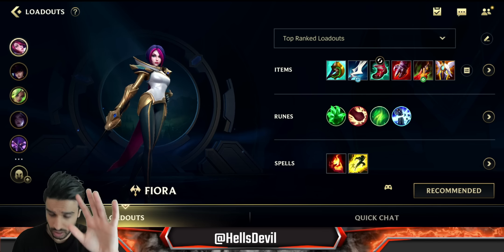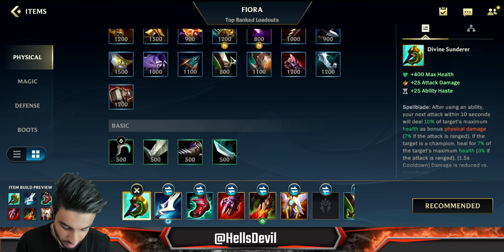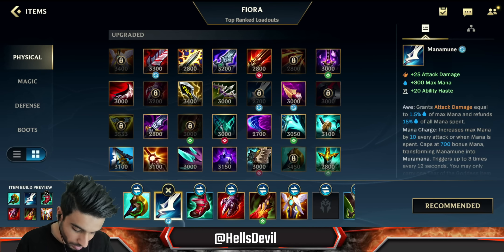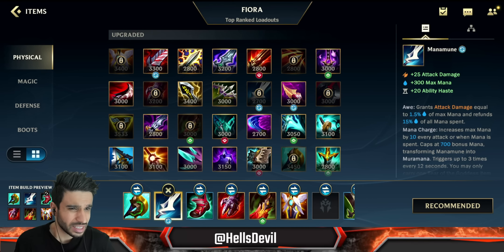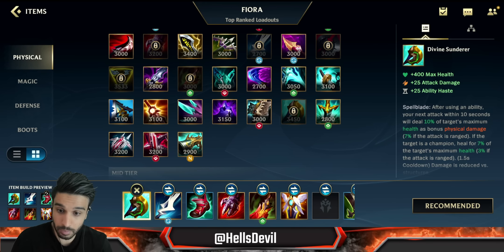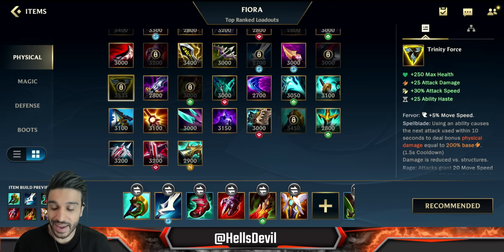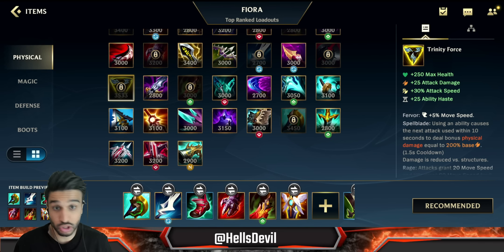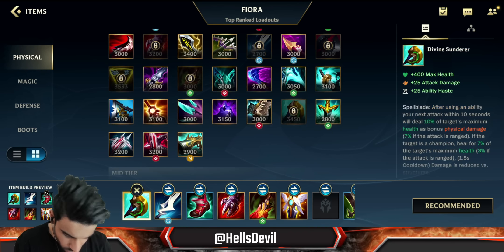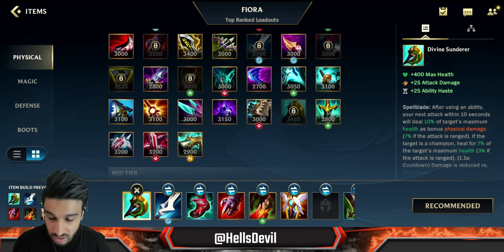I've tried many different ways of building it - starting off with Tear of the Goddess then going for Divine Sunderer or Trinity Force, starting off with Manamune as a first item, and so on. Honestly, what is best is situational. If you're behind, you have two choices: if you want to catch back up, build Divine Sunderer or Trinity Force. Against tanks or high HP enemies go Divine Sunderer; against squishy enemies go Trinity Force.